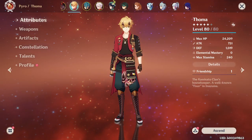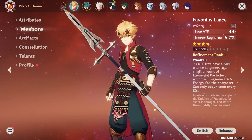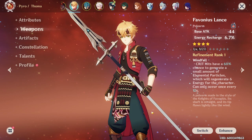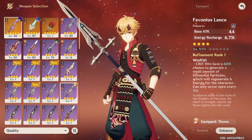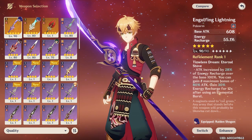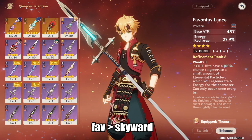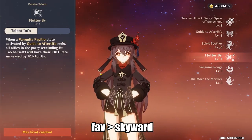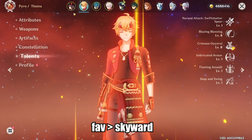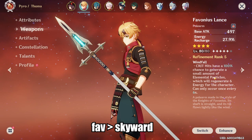Building Thoma as a shield support is very straightforward — there's no reason to build him as a sub DPS or main DPS. For weapons, Favonius Lance is one of the best 4-star choices. Otherwise, you can use the free-to-play option Catch, which effectively reduces his ER requirement by about 20–30%. If you have a spare Engulfing Lightning, that is also a possibility and the best weapon choice due to its high energy recharge. Do note that if your Favonius Lance has low refinement and/or you have low critical rate on Thoma, it might be difficult to proc Favonius. However, Hu Tao does transfer critical rate to the rest of your party, so Favonius Lance is not too hard to proc if you have around 20–30% crit rate on Thoma with a high refinement like R5.